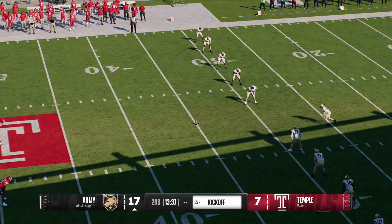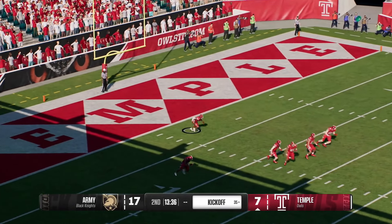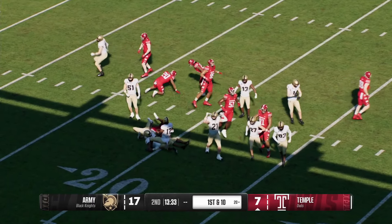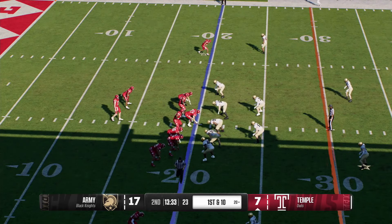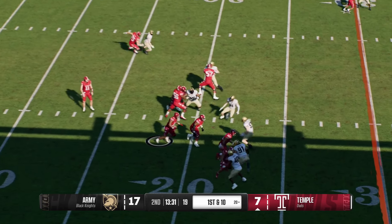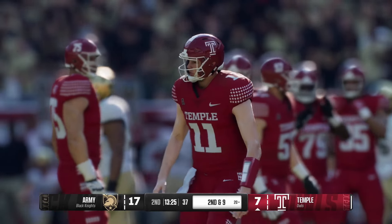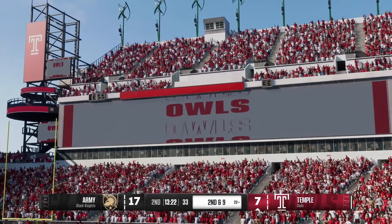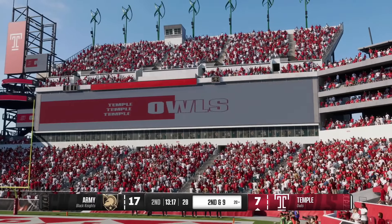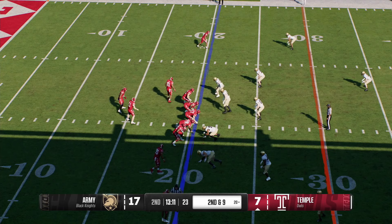Lining up to kick off after putting a three-spot on the board. The defense will try to shut them down. He'll start to return inside his own five, stopped at the 20. Temple takes over, trailing by ten. Jesse says you've got to hold serve — drive the field and put more points on the board. You just scored, you can answer now and keep this thing close. Football is so fast-paced now and you score so quickly — it's not that big of a deal to get down ten.